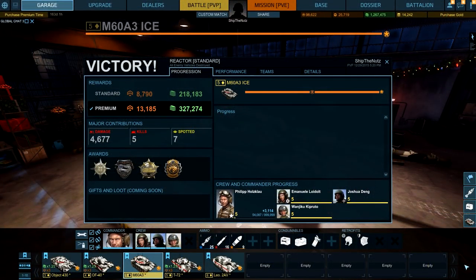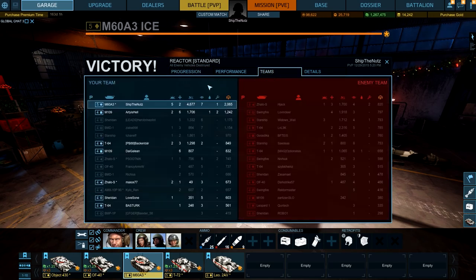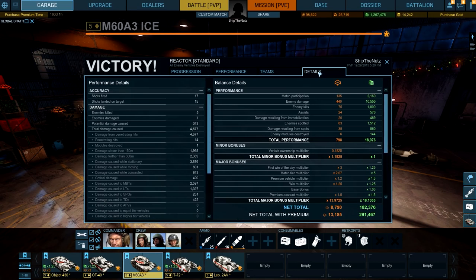Let's see the scoreboard. A lot of medals received. Why the hell is Phillip in my tank? I forgot to change that crew member out — well, it doesn't matter. Master Gunner, Ace Tanker for 5 kills, gold medal, and Raycon as well. 4,677 damage done, 5 kills, 7 spotted vehicles, over 13,000 reputation, 327,000 credits. I was the only tier 5 main battle tank in the game. I had to perform and hopefully I performed. Should I keep Armored Warfare or should I uninstall it and play Tetris? 291,000 credit profit — I love to see more than a quarter million credit profit.